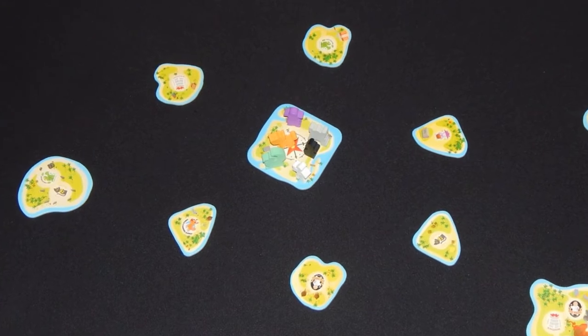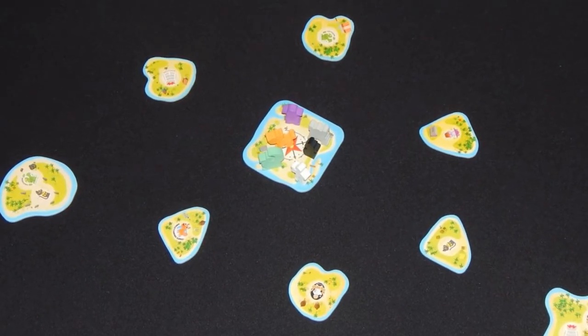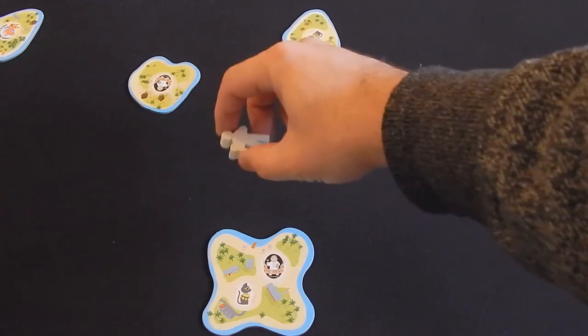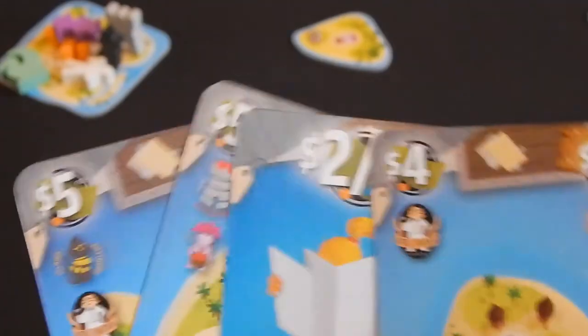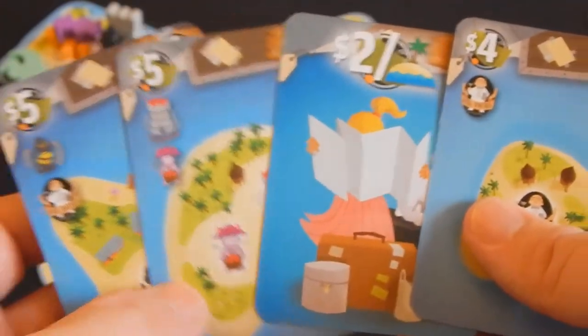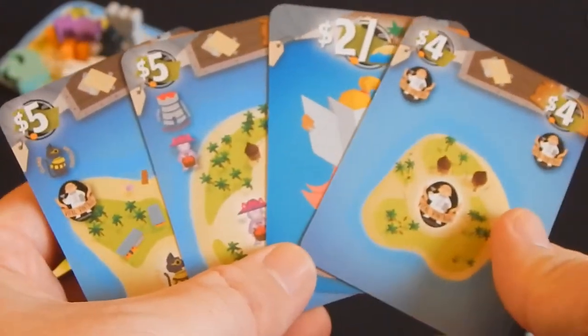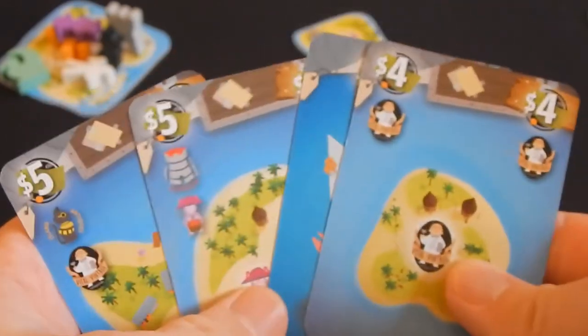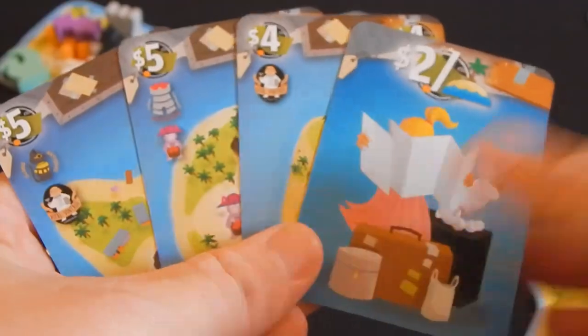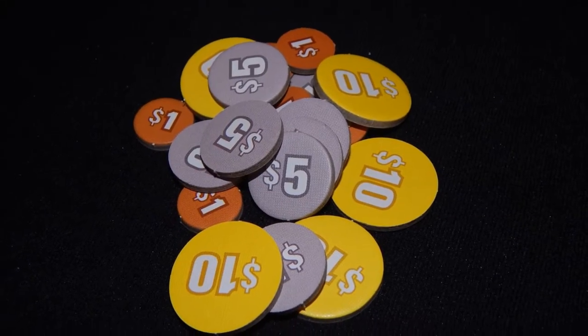The kicker is that when a player is a pilot, they have to try to blindly drop one of the wooden goods tokens onto the islands. Players have a hand of cards that either give them money for successfully landing on islands, which deliver tourists, or landing specific goods onto very specific islands as contracts. If a player is the pilot, they can't complete contracts, but everyone else can.